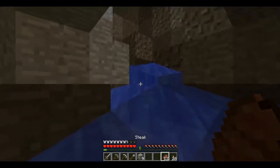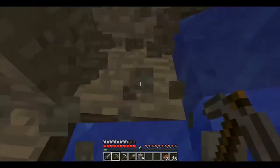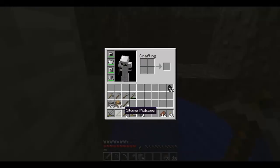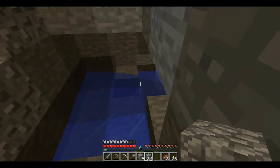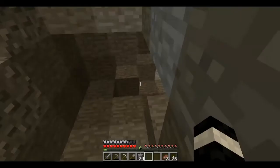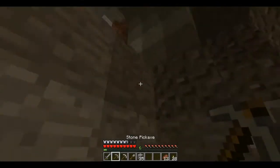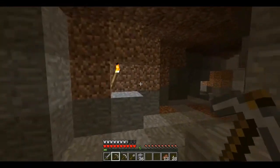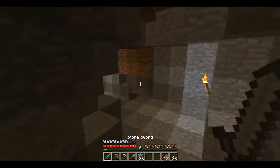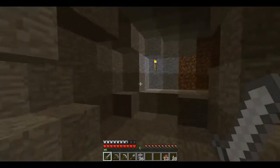To stop a water stream, it's kind of easy to do — you find where it's emitting from and just block that up, and the water will stop. Now, be prepared to go into combat when you're exploring these caves. Mobs will pop out from anywhere. Even when you've lit up an area, they somehow still manage to come back.